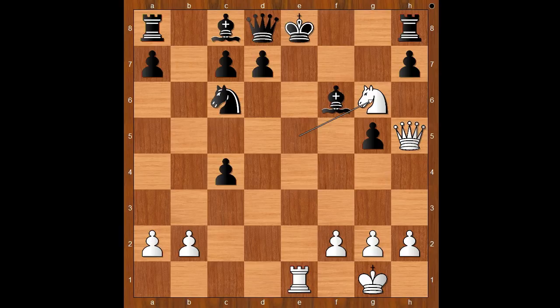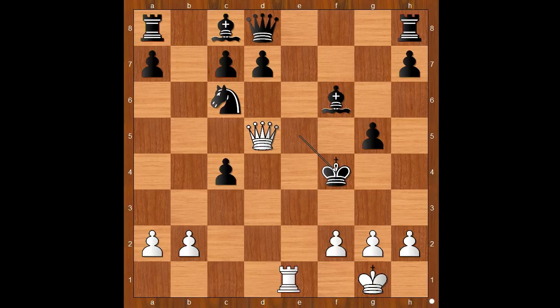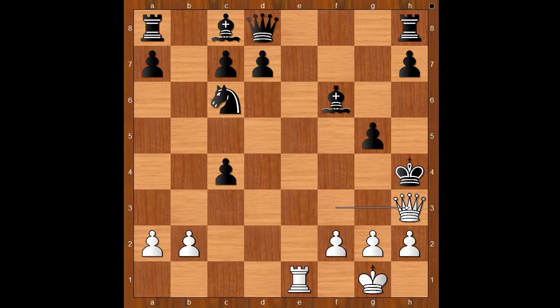If king to f7, one line goes like this: knight to e5, double check, king to e6, queen to f7 check, king to d6, rook to d1 check, king takes on e5, queen to d5 check, king to f4, rook to e1, king to g4, queen to f3 check, king to h4, queen to h3 check — mate. Back to our game.